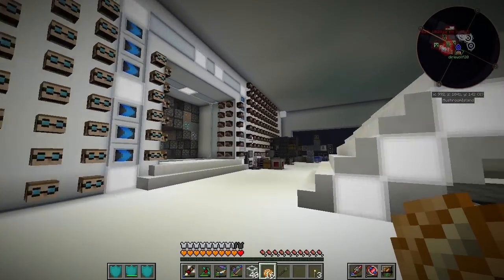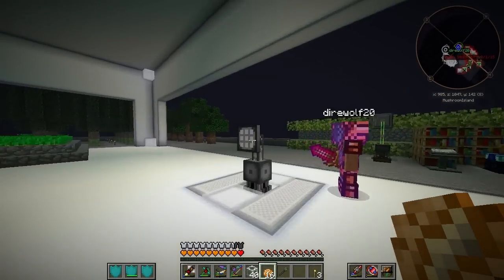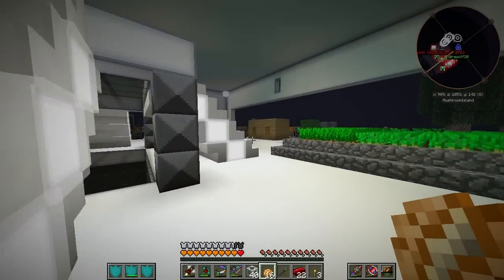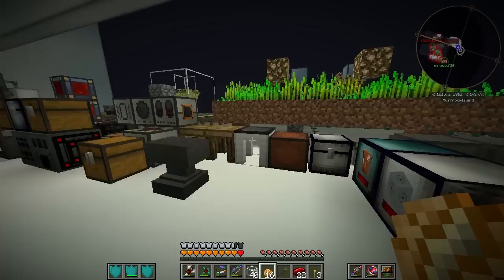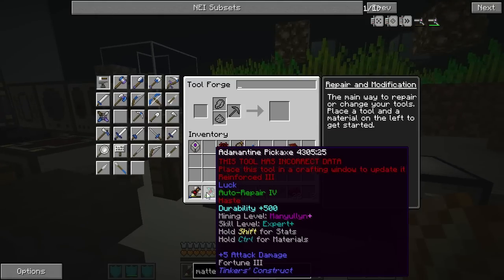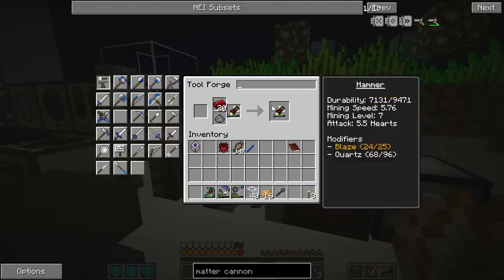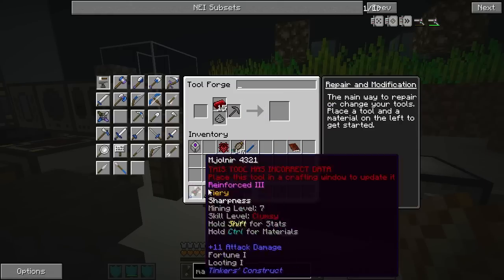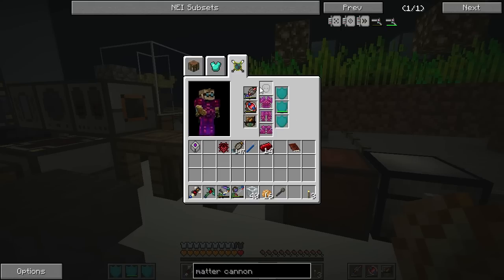I have a lot of repairing to do on my gear. I couldn't even repair my chestplate — there might be too much on it. I can't repair my old helmet so I have to make a new one, but I need more experience so we'll do that offline. I'm going to get another unbreaking book. Direwolf20 and Pahimar wrapping up the episode — hope you guys enjoyed it. We'll come back next time and explore what's apparently an Ice Palace. Nothing could possibly go wrong.